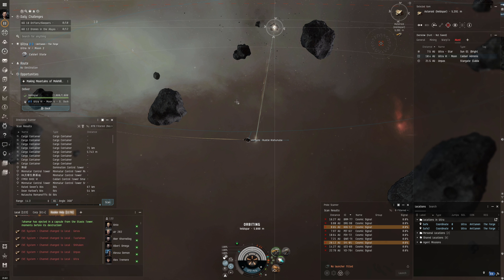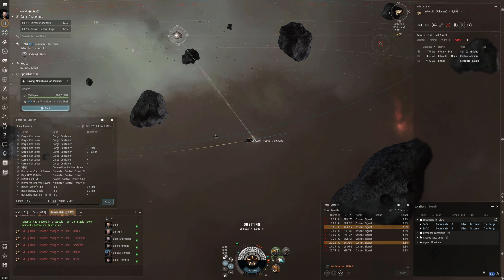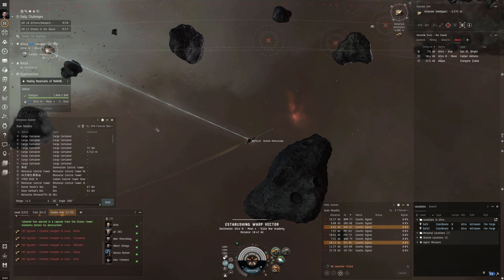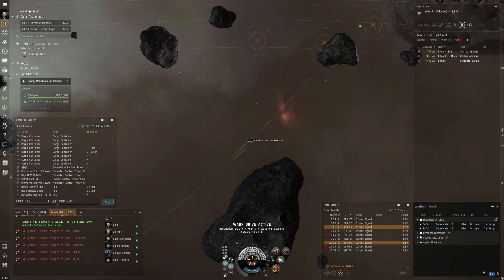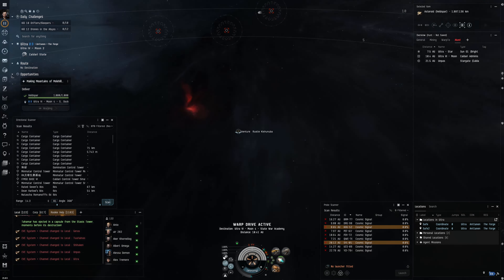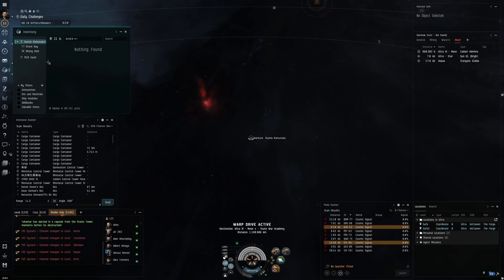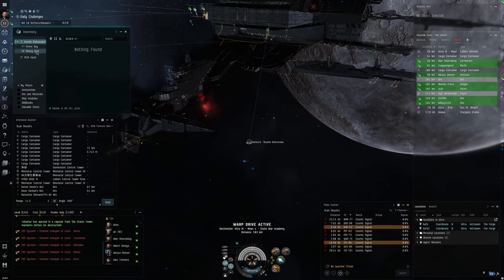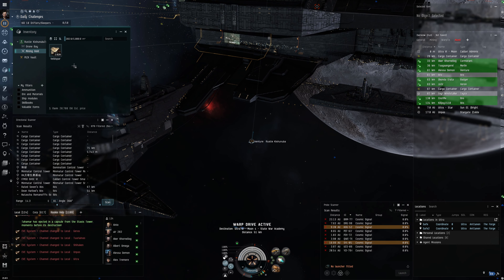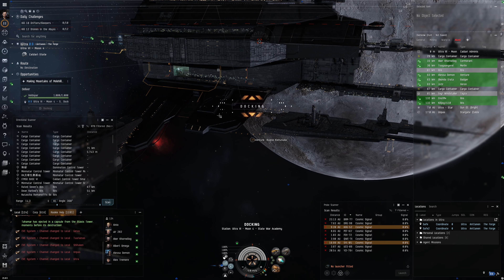I've mined an extra thousand on that, so I'm going to dock back up at the station. In the other videos for the industrialist I went through the neat characteristic of mining vessels - they have their own mining hold. So if you're wondering where your ore has gone, check to see if there's a mining hold and it should be in there. I've got 2,000 of this Veldspar, which is a thousand more than required.